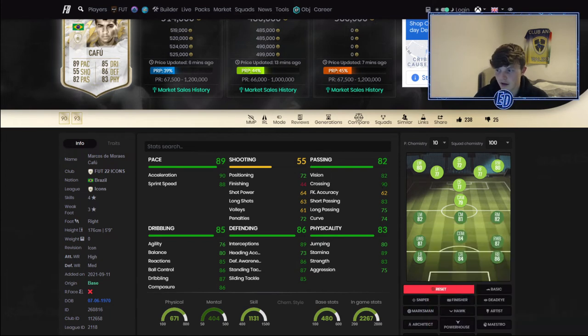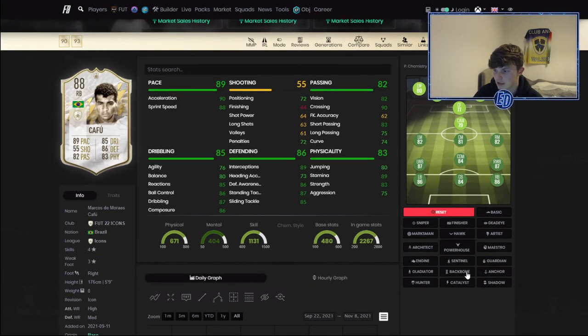You could cross it — just noticed 90 crossing. Good short pass, decent long pass, and then really really quick pace. For a man who's predominantly a defender, 76 agility and 80 balance isn't bad, but it's the reactions, ball control, dribbling, and composure that stand out. Defending is insane apart from heading accuracy — he's quite small at five foot something — but I like short right backs usually. Insane stamina and great strength.